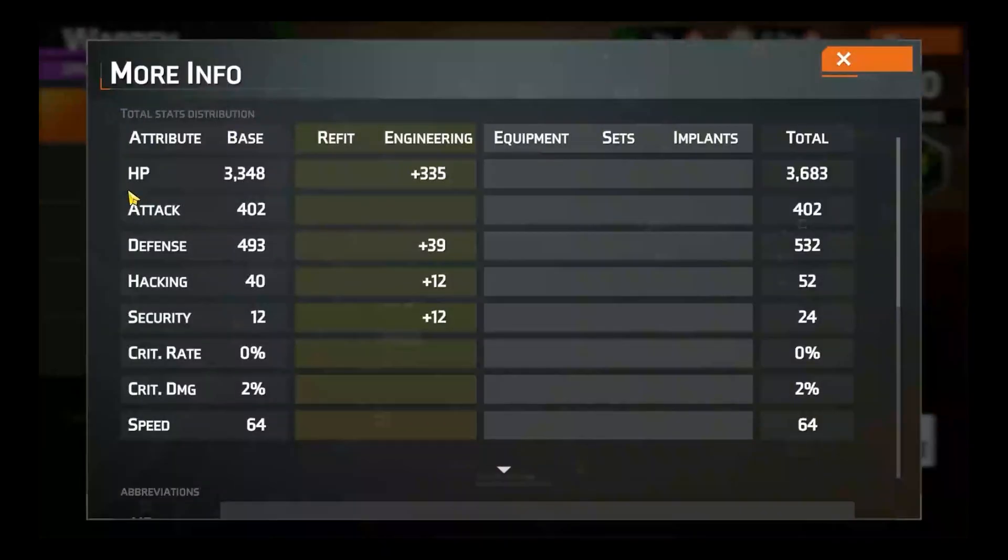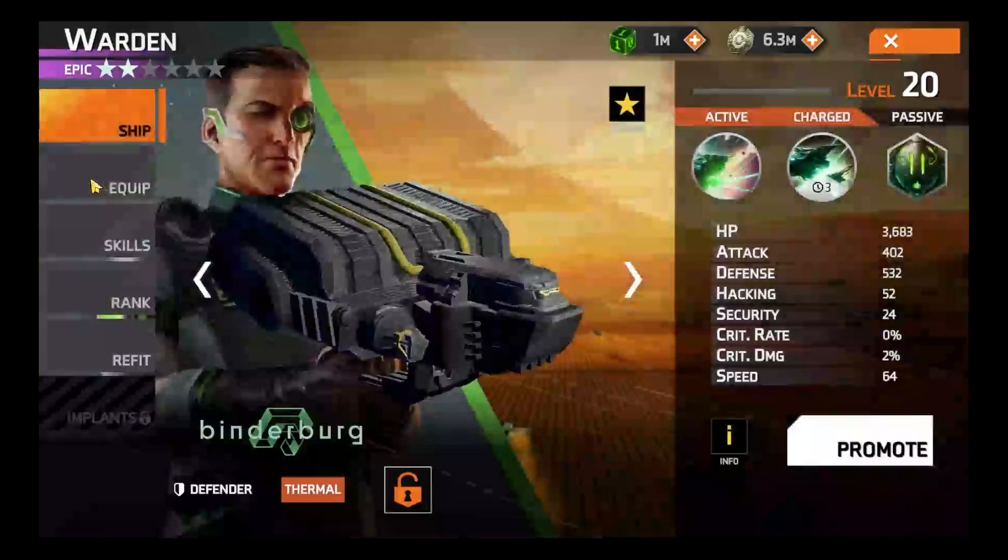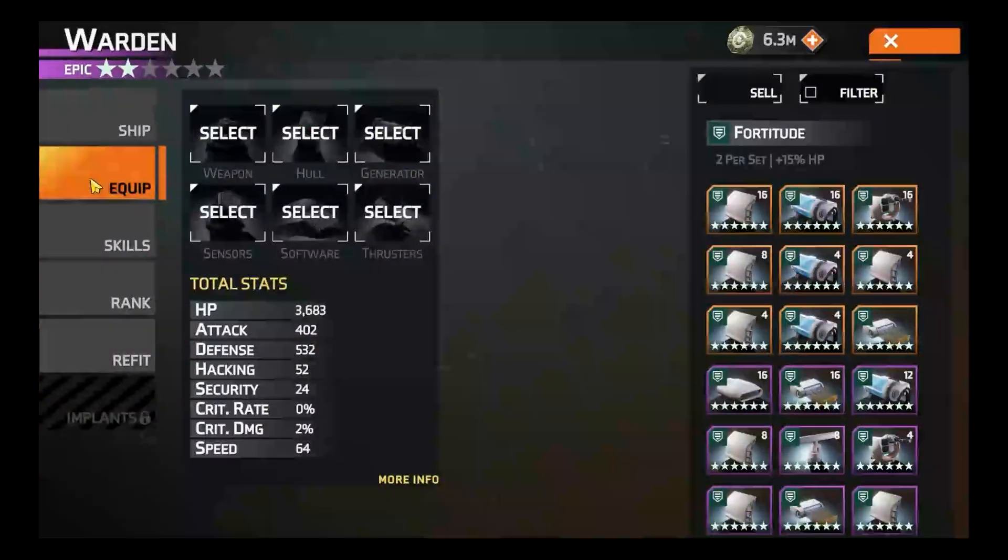We've already spoken a little bit about their passive, and the second one is their equipment. Since we're talking about stats, let's have a quick look at equipment. We're going to really breeze over this — just like unit selection, I could spend easily an hour talking about the ins and outs of equipment, but let's do a very brief overview.